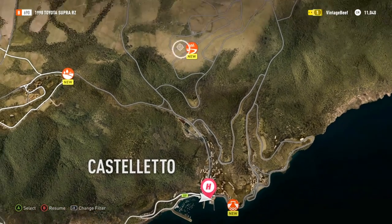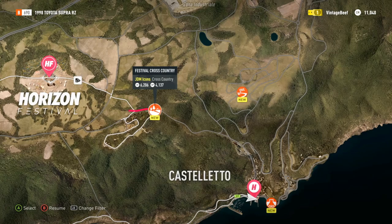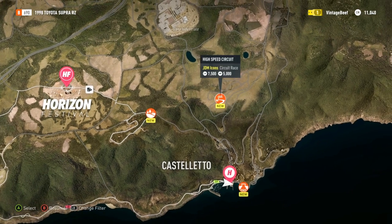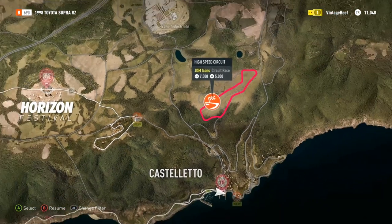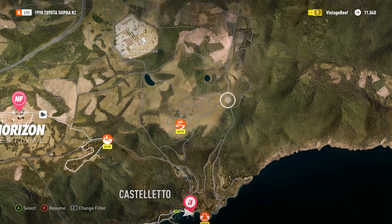Welcome back to another episode of Forza Horizon 2, the JDM Icons high-speed circuit. I'm here choosing a race — JDM Icons cross-country gives 6,000 credits. This zooms in... okay. What do we got over here? JDM Icons sprint race. We'll do the sprint race because we'll end up around here and then we're close to this race. Yeah, let's do that.